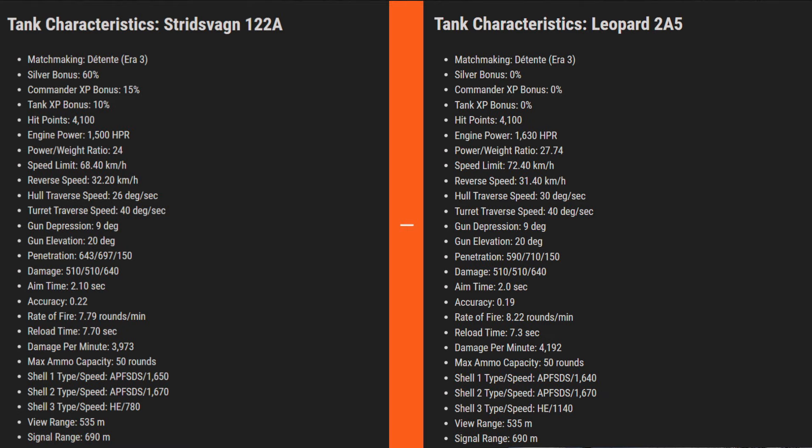Moving on to the next tank, the Stritzwagen 122A. I'll be comparing it with the Leopard 2A5 as both tanks are very similar. When comparing the stats, the fully upgraded Leopard 2A5 comes out better, but the stock Leopard 2A5 has very close stats compared to the Stritzwagen. Another thing to note: it feels like the Stritzwagen is the first top-tier premium tank available with the ultimate season pass. So far we only have one top-tier premium, the Object 477A, and this could be the second.